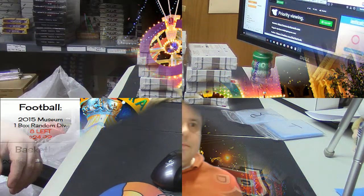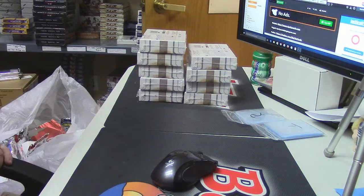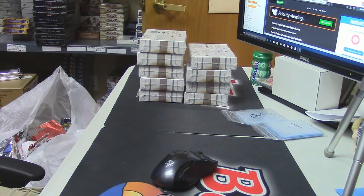Hey partners, Jason here, Rip City Cards. Two more boxes of the 2015 Strata Baseball, let's do this. I have all of Lee's info — he has been a loyal customer since the national. Lee, five on the left, four on the right. I think you may be the only good thing to have come out of the national, to be honest.